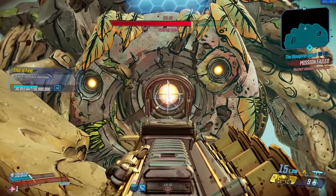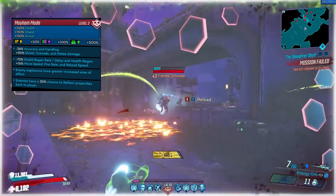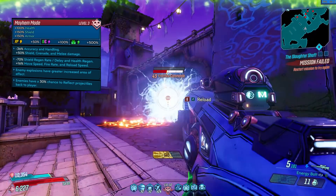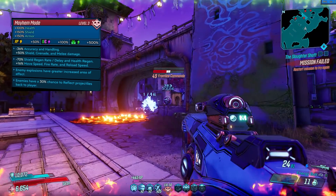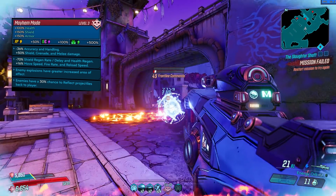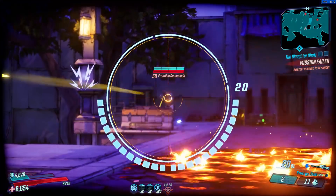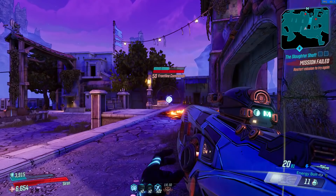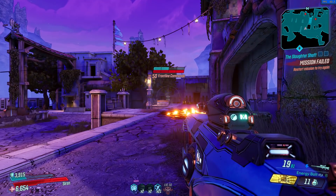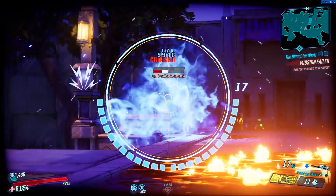The only weapon on this list that I just can't stand is the ASMD — in my opinion maybe even the worst legendary weapon in the entire game. With its constant switching between orb and bolt, and for some reason it does this itself sometimes, it is just frustrating. Even with the 28% damage increase, it doesn't do nearly enough damage against anything, even if you manage to hit your targets with the explosion. Don't use this gun, it's just awful.